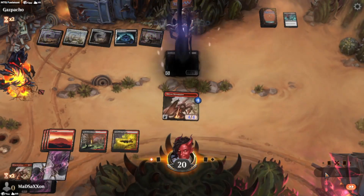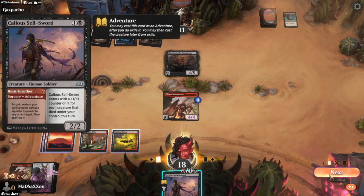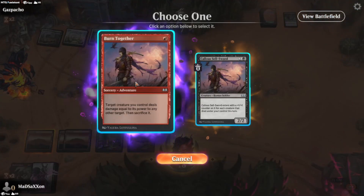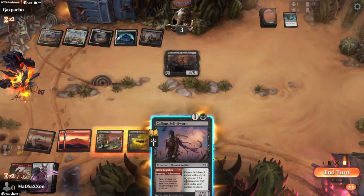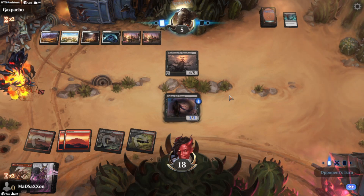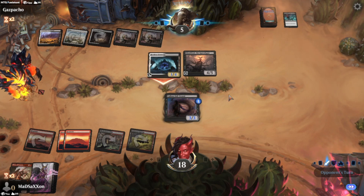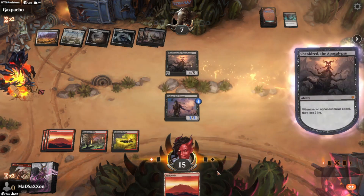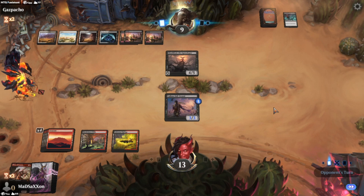Now if they've got more removal, I can fly over. Here we go. The callous sellsword — I called it something wrong earlier, whatever it was. Let's do this, and then we can cast him too. Normally I don't cast him much, but I want to get this guy down as low as I possibly can. I risk losing it by putting it down and then potentially having some removal, but it's a chance I'm willing to take — I figure they burned all their stuff out on the first few small creatures.